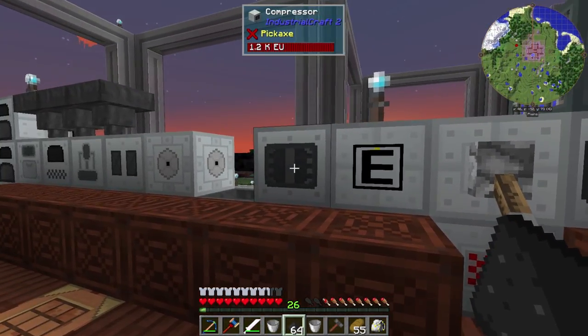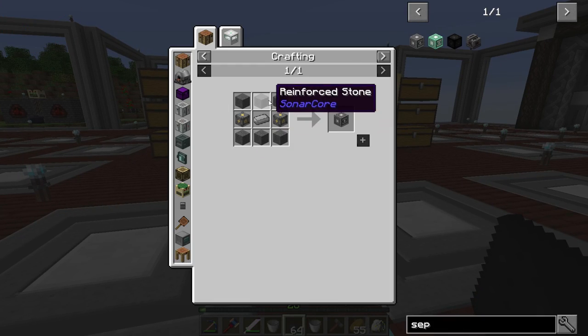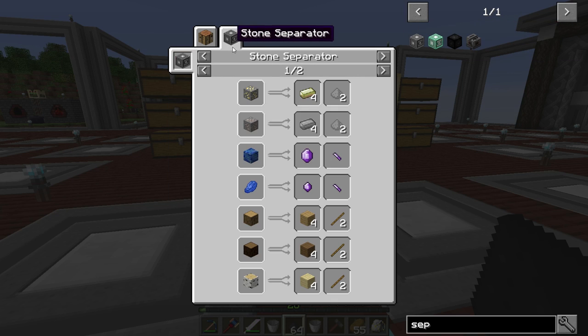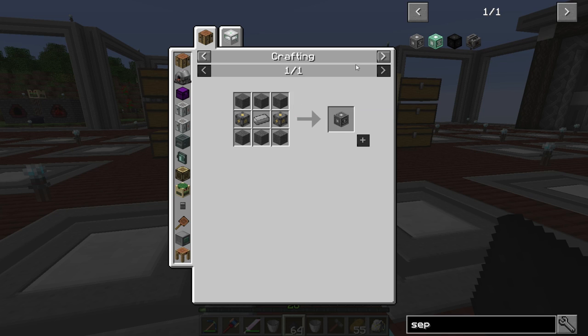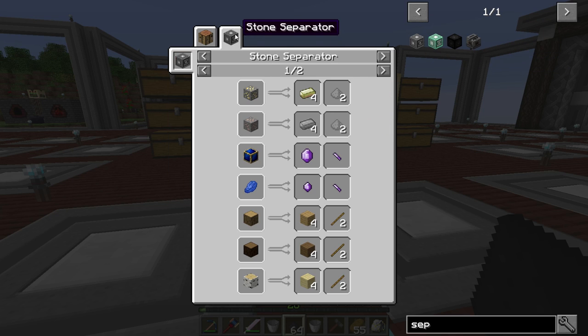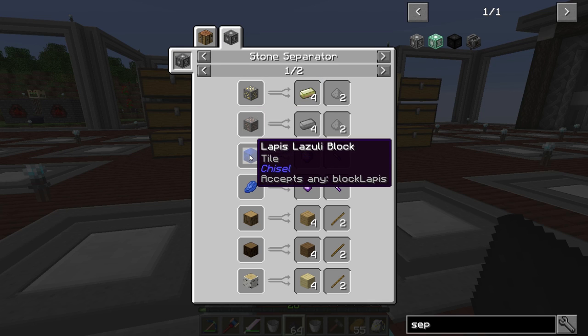I'm just going to let those compress for a second. These stone separators — so usually with the Calculator, to make the enriched gold ingot, I would have to put a redstone and gold in the calculator and it would just give me the raw version — the enriched gold. But in the stone separator, I can put an ore in there and it'll give me four. Same as here — I can put an ore and get four. So it kind of cuts out a step. It's kind of neat like that.